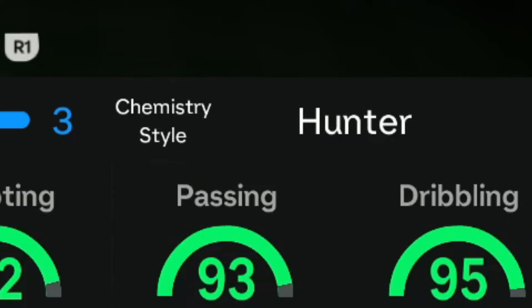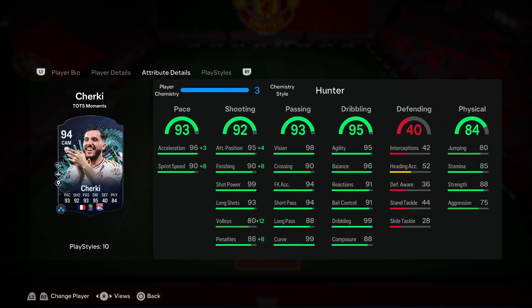Hopefully we get some good gameplay today to get the full experience of his dribbling. I honestly do expect it to be really effective. The recommended chemistry style for this card is going to be the Hunter, to maximize his pace and shooting as much as possible. You get a plus eight to his finishing, basically maxing out that stat, along with shot power, which complements well and allows Türky to be really reliable when it comes to finishing.